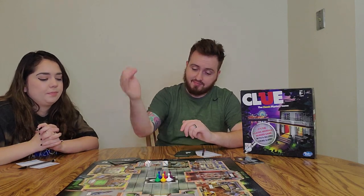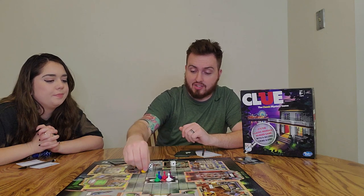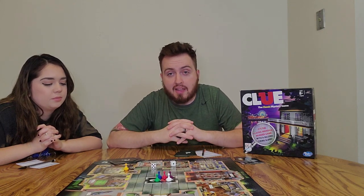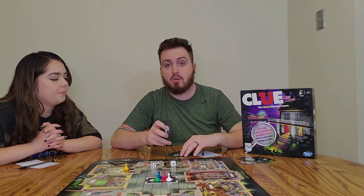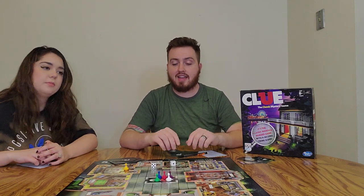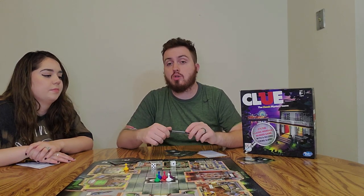I rolled 11 and move to the bedroom. When you're in a room, you make a guess — for example, 'Colonel Mustard in the bedroom with the candlestick.' I know the candlestick is out, so I'm trying to figure out the other two. The way Clue works: the player to your left shows you one of their cards discreetly if they have it, and you write it down to note what it isn't. Then play passes to the next person, who rolls, moves to a room, and makes a guess. You always have to guess whatever room you're currently in — you can't guess the bedroom while standing in the dining room.